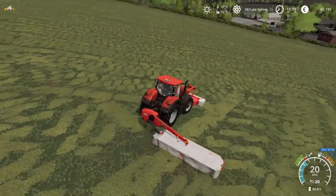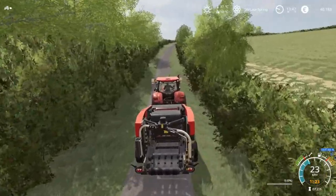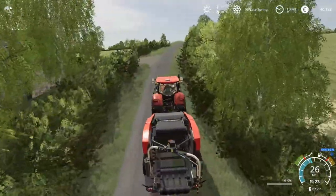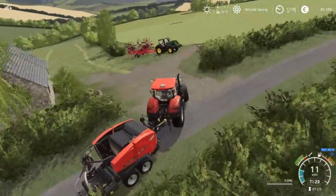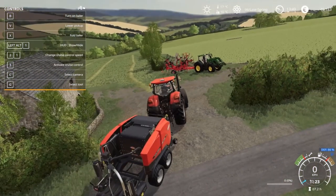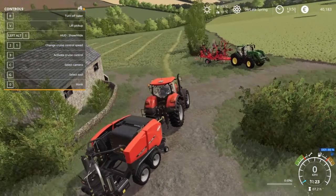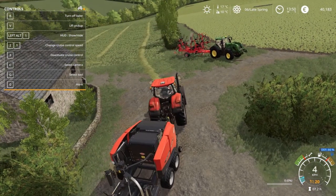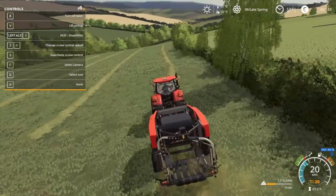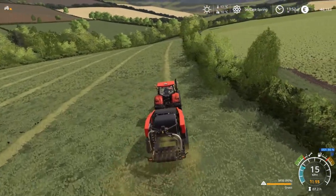Jumping forward to the afternoon, it is coming up to two o'clock and I have cut field number three in its entirety and also dragged out the windrower to gather up the grass for baling. Looking in at the field on the right, we can actually see that the hay has already started to dry out — hopefully it shouldn't take too much longer. You can see me double-checking the controls to try and get this baler set up, as it has been quite some time since I've played Farming Simulator.